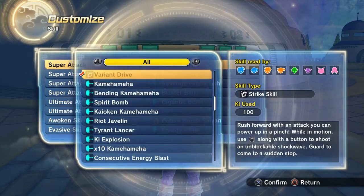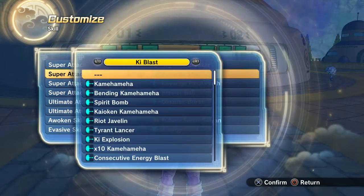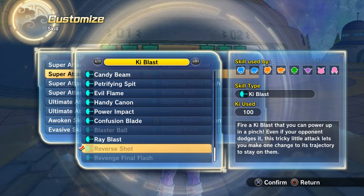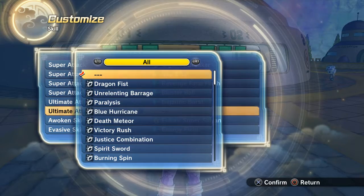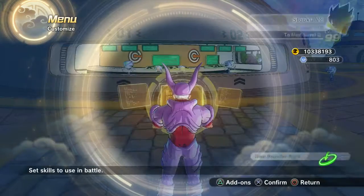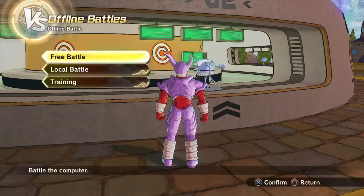Let's switch out skills — it's a strike move, there we go, and this is a ki move. And there's Ray Blast. I'll slap on Revenge Death Ball too, which took me forever to get. All right, back into training.